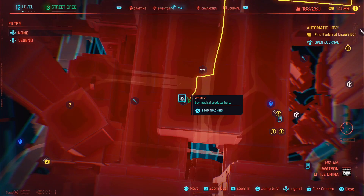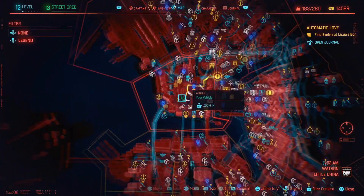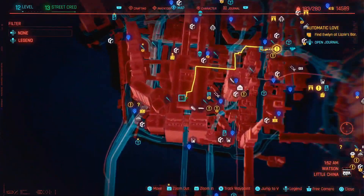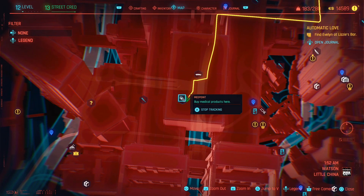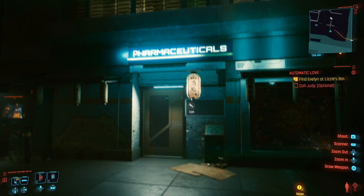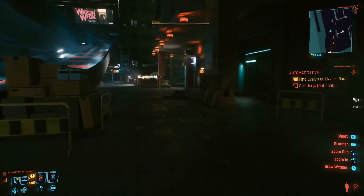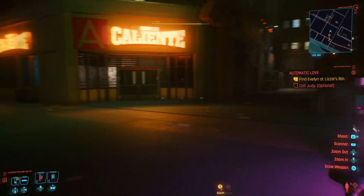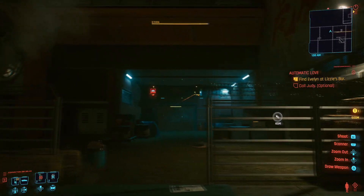For this next one you need to find this med point that I am on right now. I'm going to zoom out and zoom back in so you can hopefully pinpoint this med point yourself. Once you've found and come to this med point I will run you from here. Once you've got here you want to go to the left of the med point all the way around the back. Take a right at the end and then take another right and you can see this is the area we need to come to.